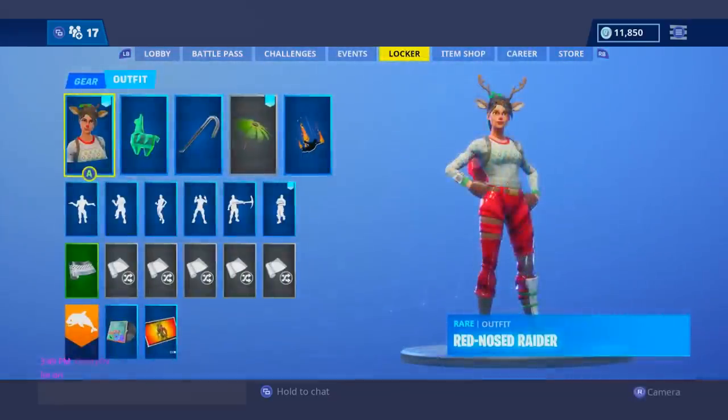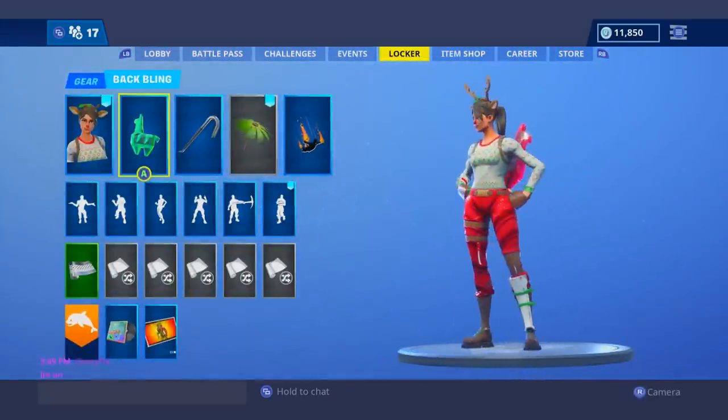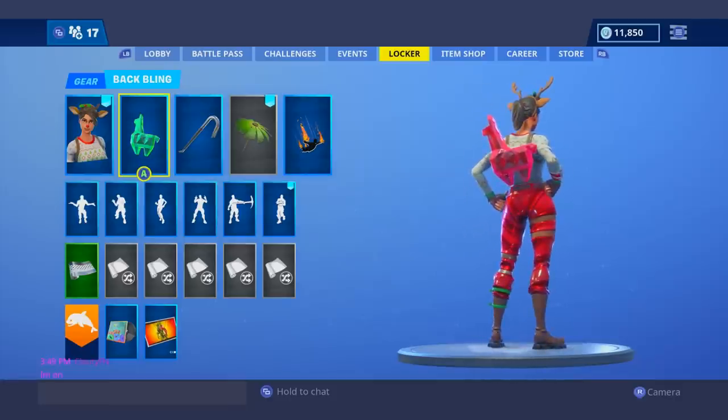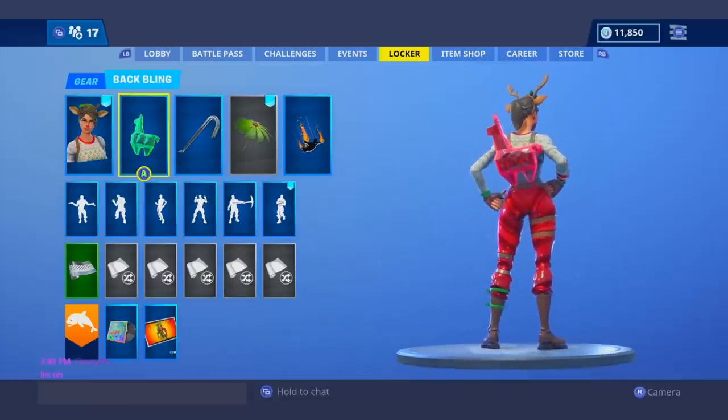Moving on to my number 9 spot, I gave it to the Red Nose Raider with of course the red Crystal Llama. I don't know why, but this one works so well with the pant texture. The pants have a weird texture to them — I don't know what it's called — but it works out very well with this red Crystal Llama.